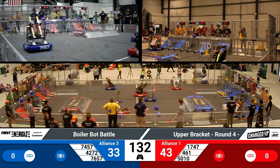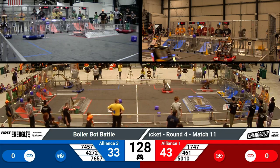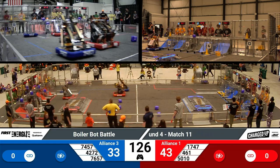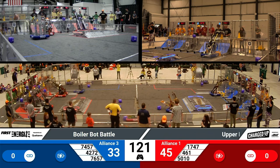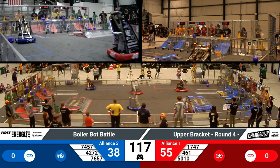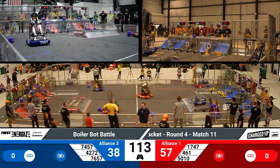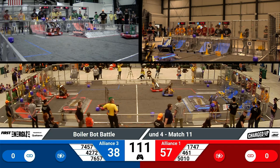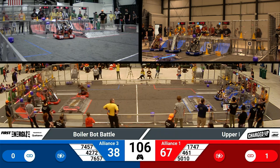The teleoperator period has started and teams are able to control the robots. Over on the Red Alliance, teams are going for the high node with two cones by two of the Alliance partners. And 1747 is going for a lower node with a cube. Thunderbots is going for a placement of that cone on the high node, climbing over the charge station to do so.